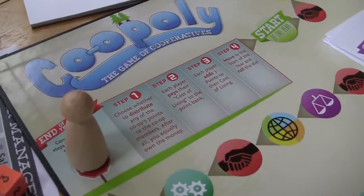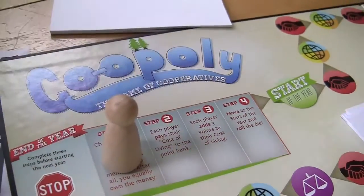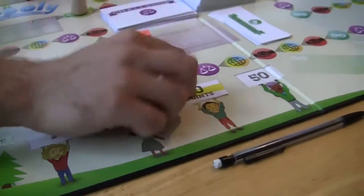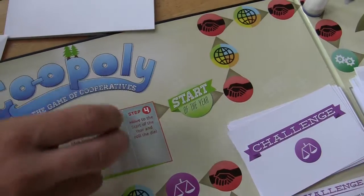When you get to the end of the year space, it's not the end of the game. Just follow the instructions on the board and keep going around. You lose Coopoly if either your co-op or one of your players goes bankrupt, so it's important to work together to ensure this doesn't happen.